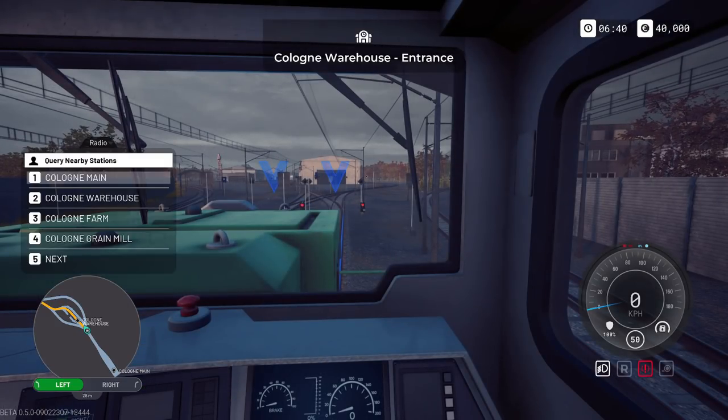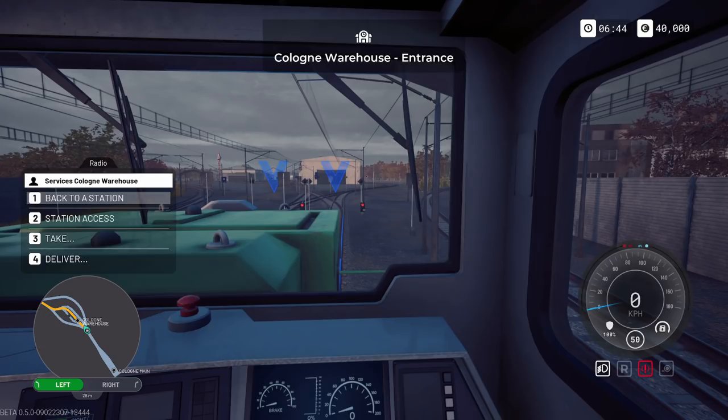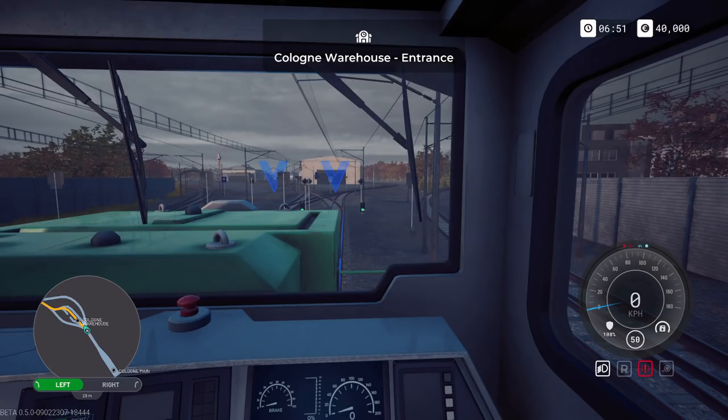First thing we've got to do - press A for radio. We're staring at Cologne Warehouse here so we need to get that block signal off. Under services, station access - there we go, they've changed to green. We needed to do that before we can go through. When you approach any station make sure you've got access. Press A again to close that - they've confirmed we can go through. You'll see our route is on the map.